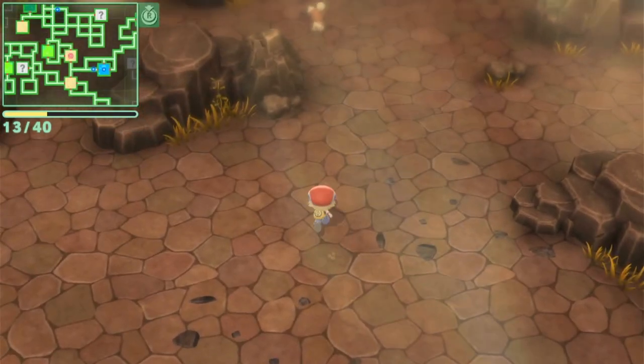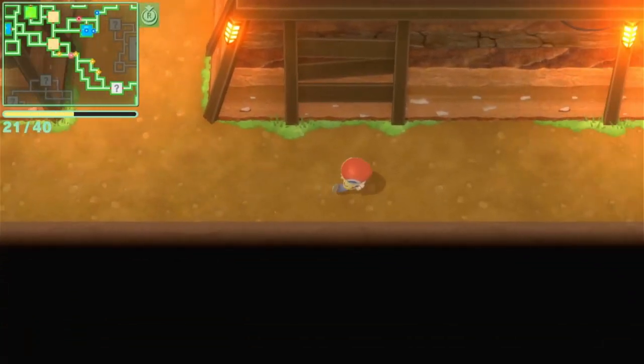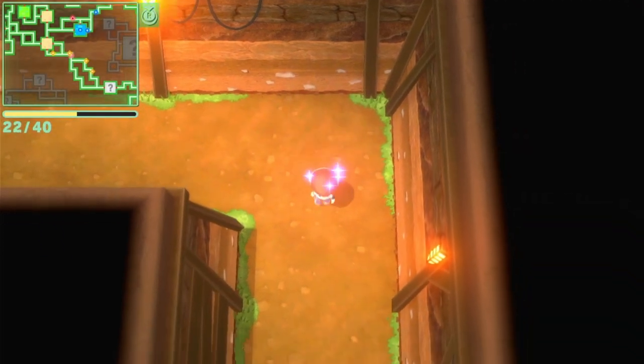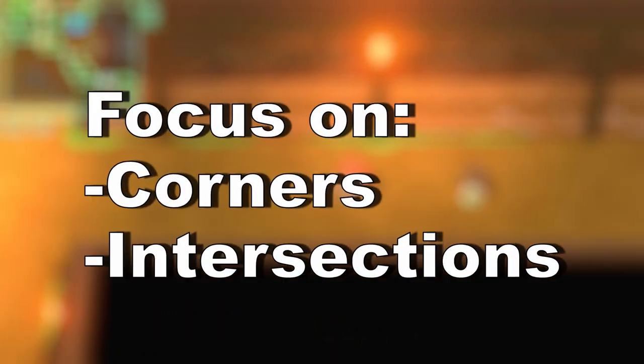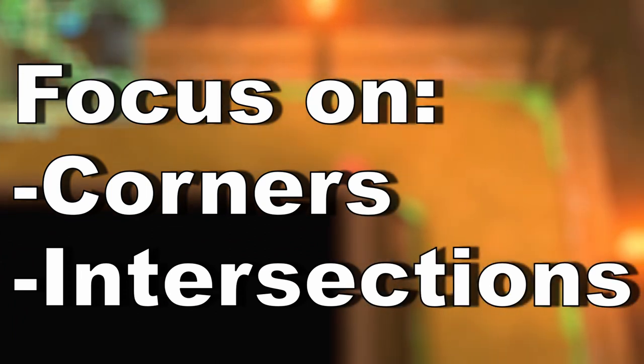As soon as you get underground, start looking for some Diglett and Dugtrio. Diglett will give you 1 lightstone and Dugtrio will give you 3 lightstone. They spawn in the corners or the intersections, so focus on those as much as possible.